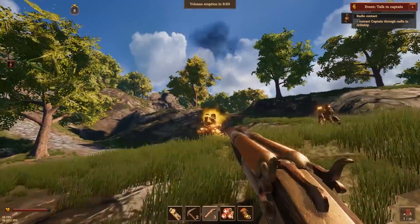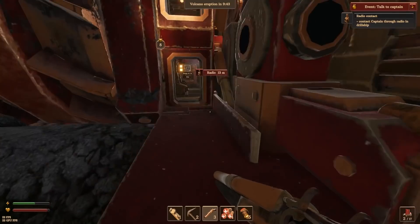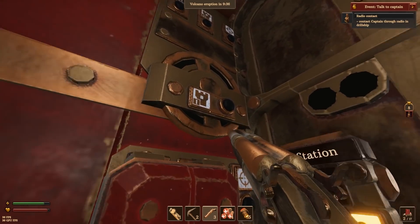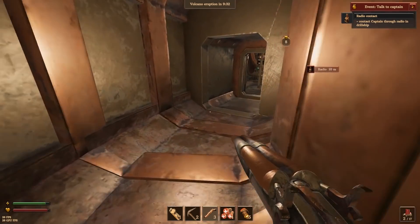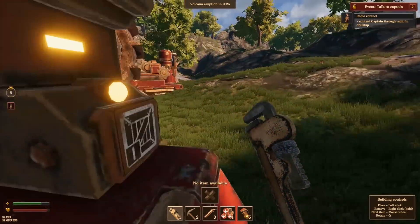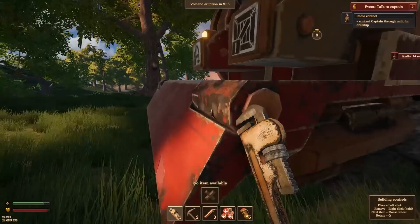Problem is my guns just straight up don't do stuff sometimes. Oh, because it's not on — I must have turned it off when I was running low on power. There we go. So, is any of this terribly damaged? No, it doesn't look like it. They're probably shooting at the outside of the turret. Well, that's fine. I'll fix this in a second.